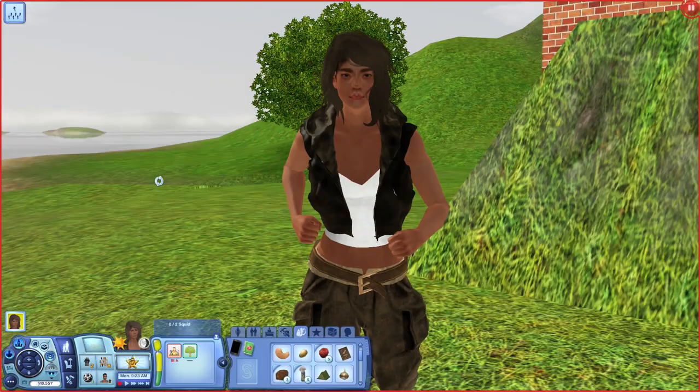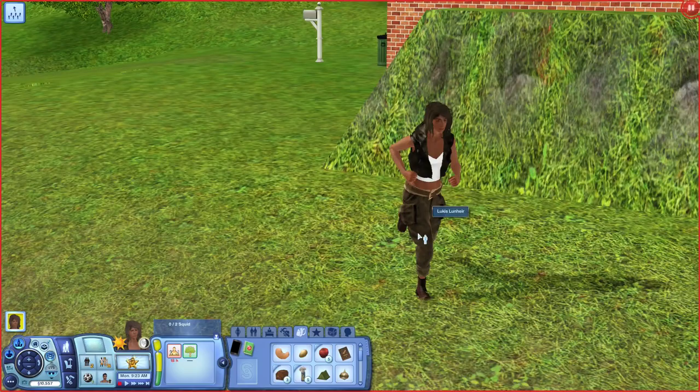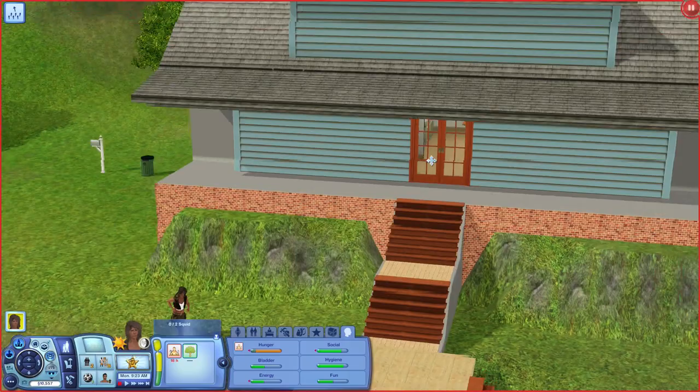I did say last time that Lucas was going to get a makeover — and she did. She cut her hair, new house, new look. She cut her hair and she got some new pants. I left her little jacket on because I think it looks cool. She's got just like a white t-shirt and these new pants. She's a pretty simple person — she likes to adventure so she needs a cool outfit.